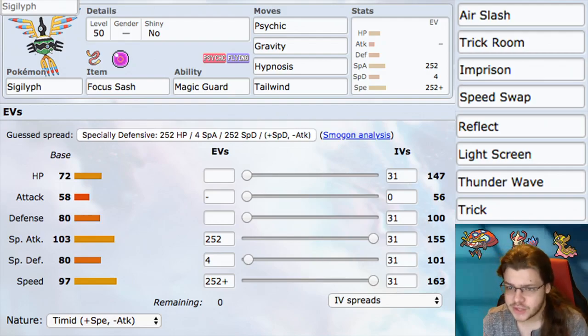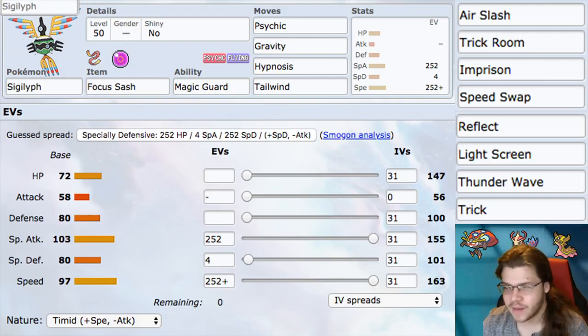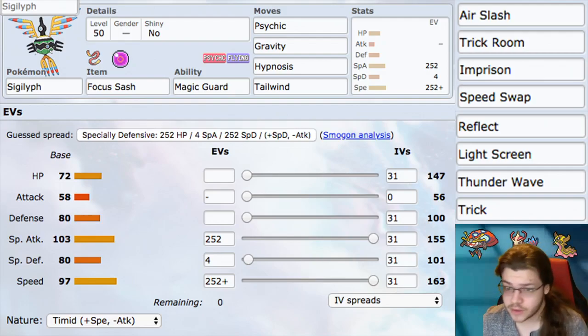Moves: Psychic, Gravity Hypnosis, and Tailwind. This is the support set I'm going with. Gravity Hypnosis — if you don't know what Gravity does, it brings every flying guy to the ground so you can hit them with ground attacks. That's not why I use it though — I use it because it gives you better accuracy and gives everybody less evasiveness. So if you run Hypnosis, you get a really good, accurate Hypnosis.